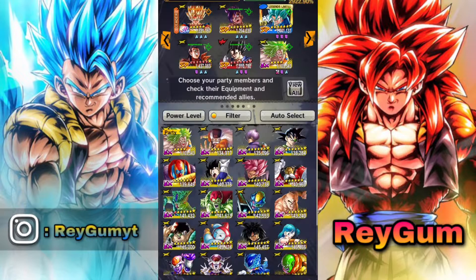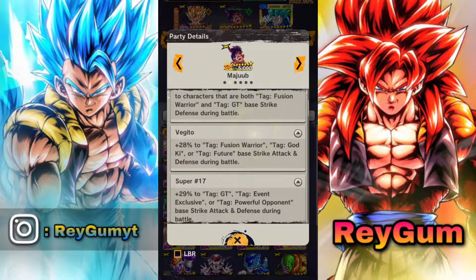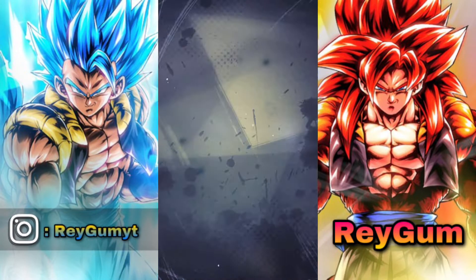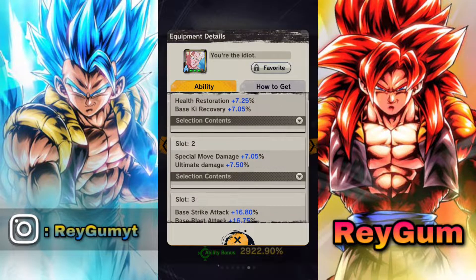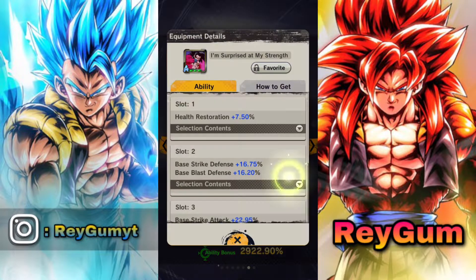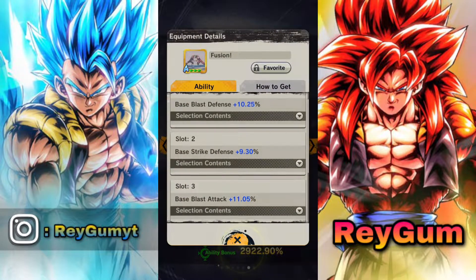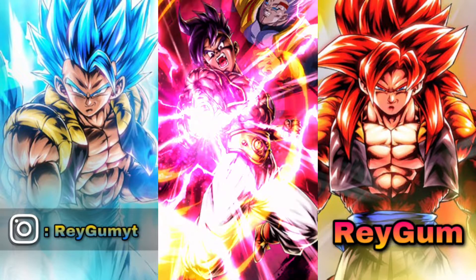We're gonna put him on a Fusion Warriors team, of course, and we're gonna see what he's got. He gets buffs from all these units — they all buff each other. I'll give him what I've got — some decent equipment. This is the Platinum one, and the Platinum GT one, which is decent as well. This one is for Fusion Warriors. Don't forget to like and subscribe, and let's jump into PvP!